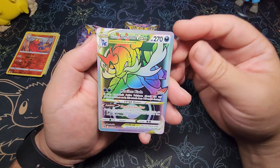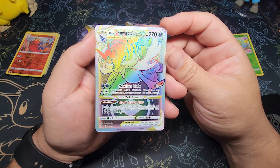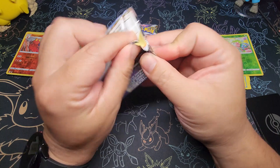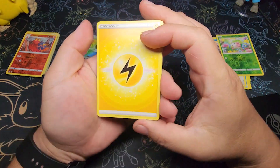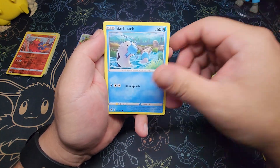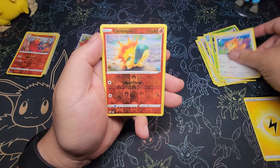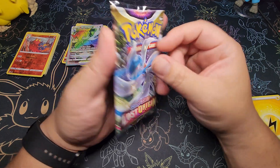Ooh, Hisuian Samurott V-Star Rainbow. That's dope. Last Astro Radiance pack — nothing.